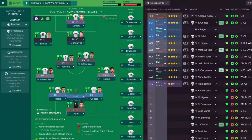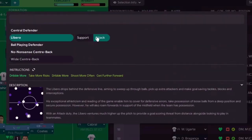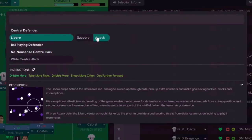First, let's look at what the game says about the Libero to give a good idea of the type of player needed. The Libero drops deep behind the defensive line to sweep up, pick up extra attackers, make blocks, tackles, and clearances. He needs great reading of the game. Crucially, he takes possession of loose balls from deep and roams forward, looking for passes supporting the midfield. On support he steps into midfield like a deep-lying playmaker; on attack — what we're doing today — he ventures much farther up the pitch to provide a goal-scoring threat, acting somewhat like an attacking midfielder.